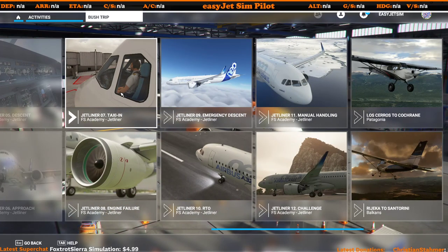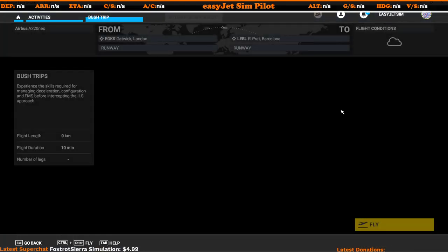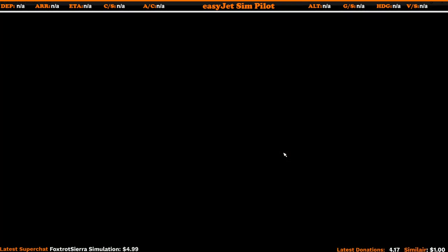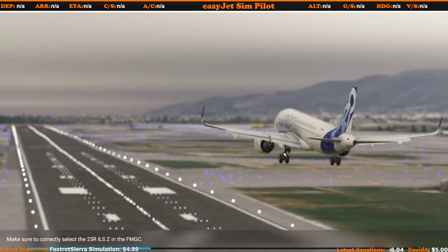Let's select another one — I haven't actually done any of these — so let's have a look at the approach. Let's get that one loaded and see what happens. Once again everything is already preset so we don't need to do anything other than hit fly. Each of these scenarios only has a short duration, so what's really nice is that you can quite easily complete them all in a short period of time.